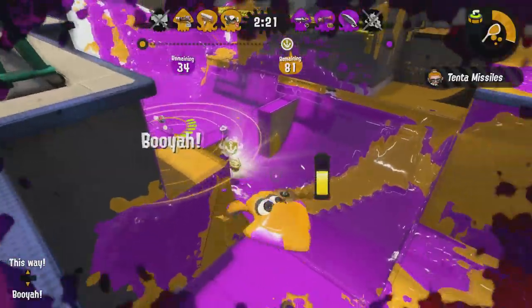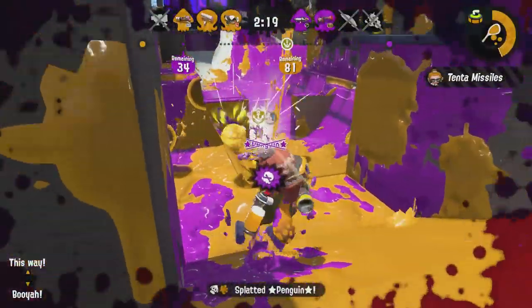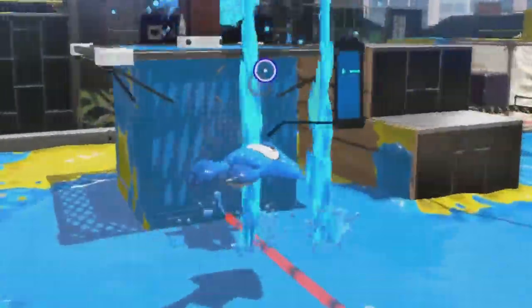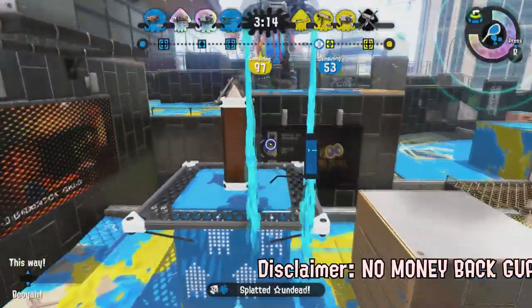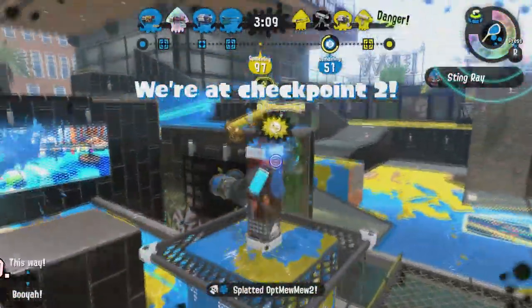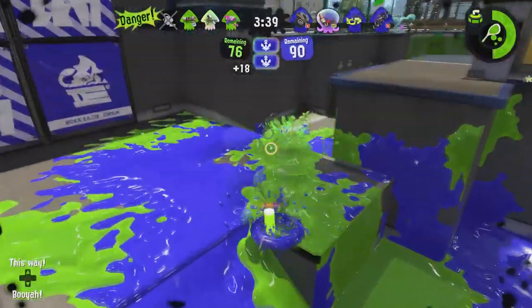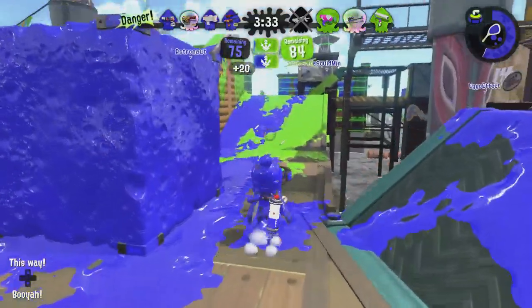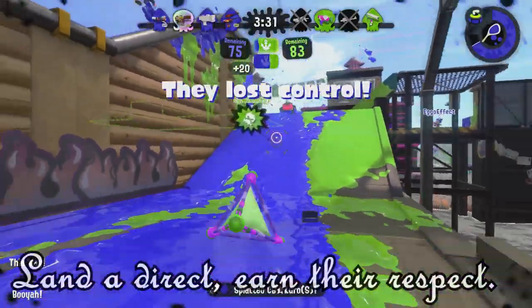Speaking of thinking, let's get to number two — revealing your squidly self a little too early to your opponents. With the range blaster, this is no longer a problem. You won't have to even think at all. Your shot is going to reach your opponents before you do, meaning that you have the element of surprise on your side. You know what they say: land direct, earn their respect.